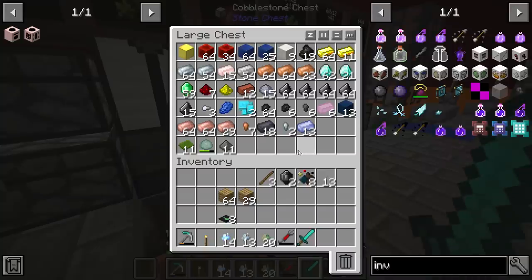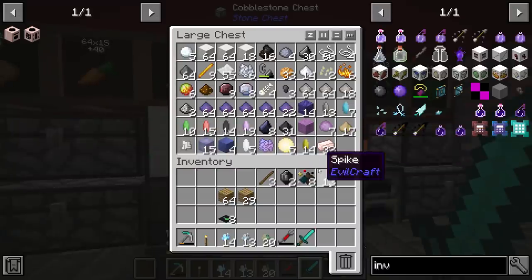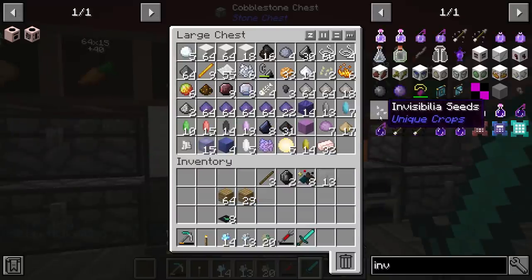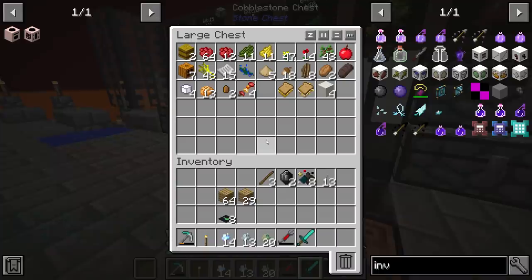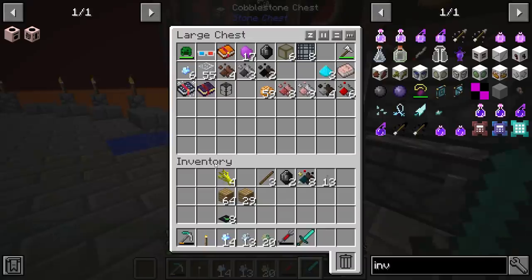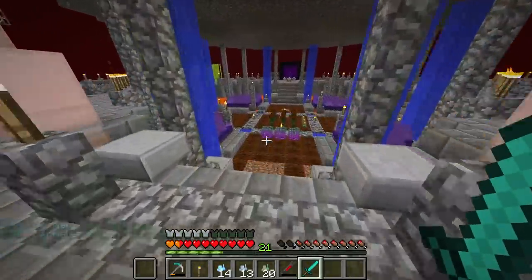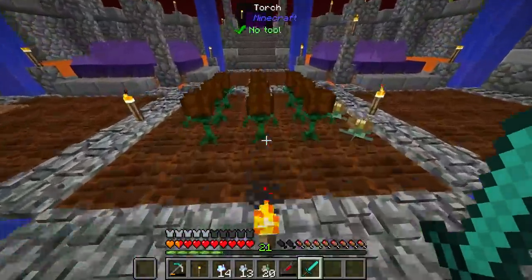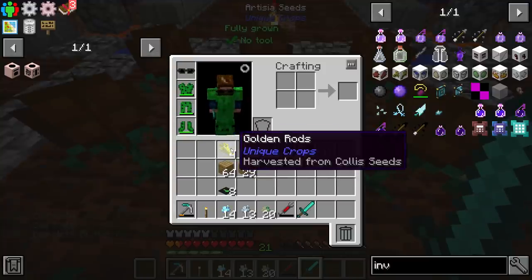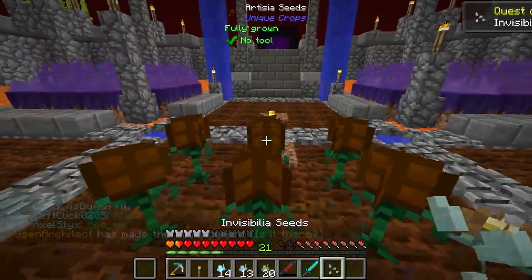Here's invisibilia seeds — you see right here we have glass, we have some golden rods, which are the only other thing that uses golden rods, and also one dark gem is going to be required. We're progressing through here and this is the next step. What we needed was the rods — four of those, some glass which is four glass, and a dark gem. All of that ready to go. And voila, we get a seed.